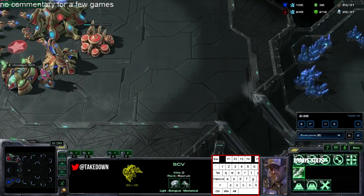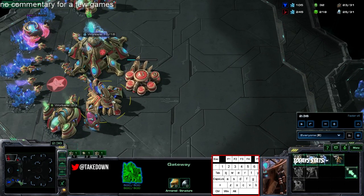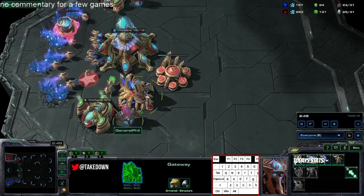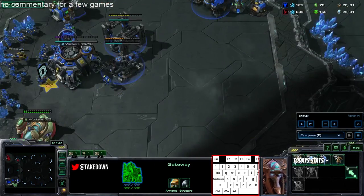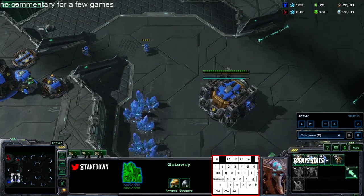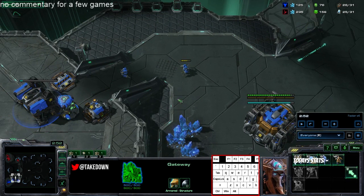The normal reaction here is putting a bunker down on the low ground, though it's a little hard to tell on this map. The reason you build the bunker on the low ground is pylon rushing — if you build the bunker there, the probe has a much harder time getting pylons down, and if it does you still have control of that space.